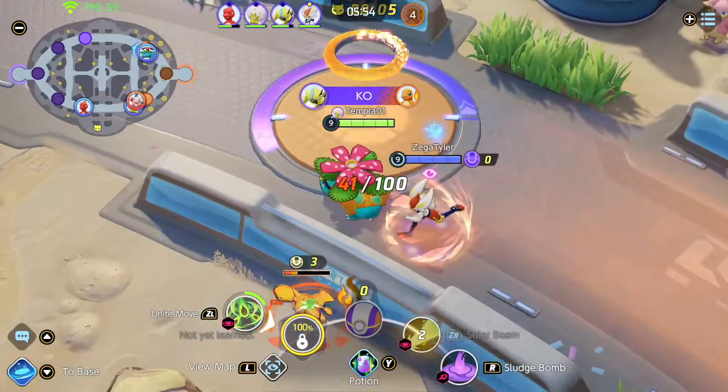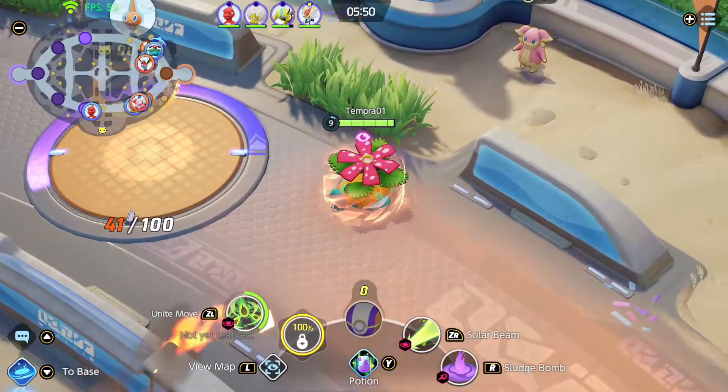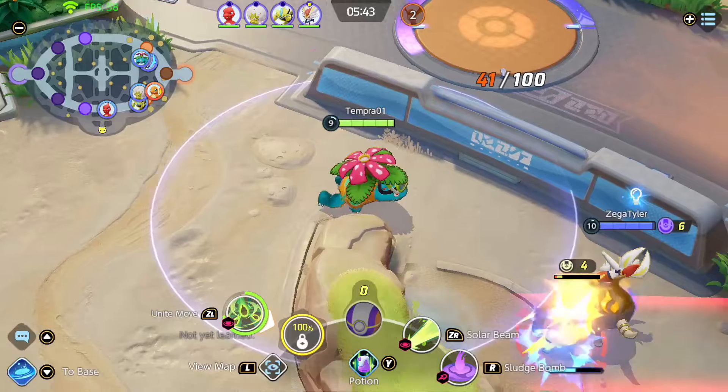I think I just got my ult — or unite move, whatever you'd like to call it. I forgot you get slowed after you pass a certain point. I was assuming it would heal, and it does not — it does damage.